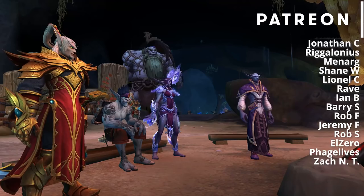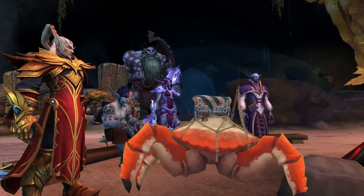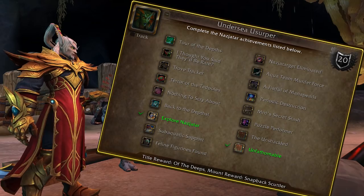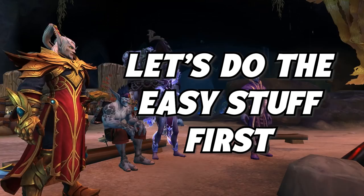Hey, it's Sol with another video. You're here because you want to walk like a crab in Patch 8.2, and I'm going to tell you how to complete the meta achievement Undersea Usurper, which will unlock the mount as well as the level 4 version of the Memory of Lucid Dream's Essence. This achievement is going to take a long time, and you're going to find out why shortly.